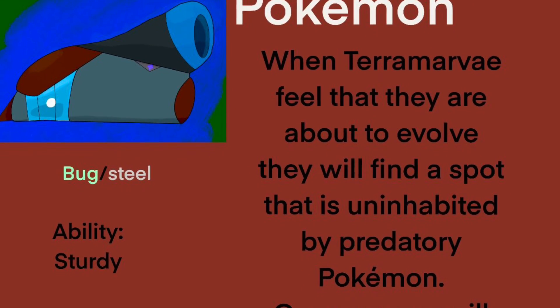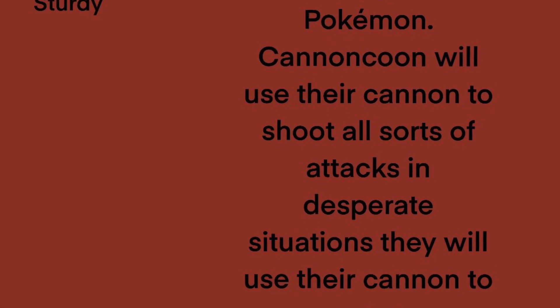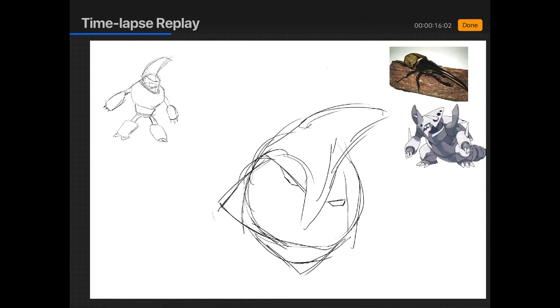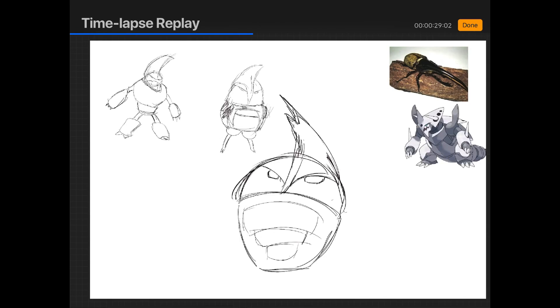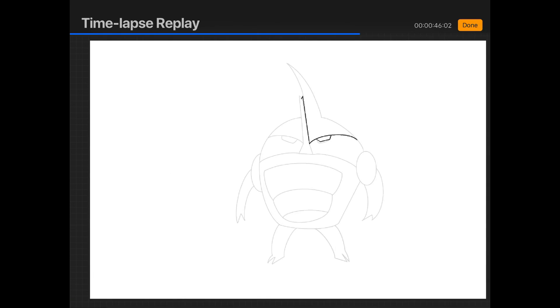When Terramave feel they are about to evolve, they will find a spot uninhabited by predatory Pokemon. Cannon Coon will use their cannon to shoot all sorts of attacks, and in desperate situations will use its cannon to move. You guys know Ballistamon from Digimon? That's what I was going for with this design — I wanted it to be a metal monster. It's my favorite of the bunch. It took me a while to figure out what I wanted with this design. I went for a small skull-like look, and while it doesn't have a cannon anymore, it still shoots lasers out of its head.